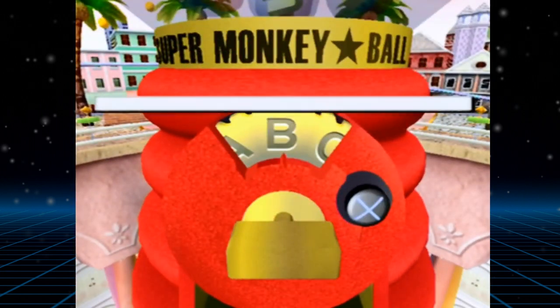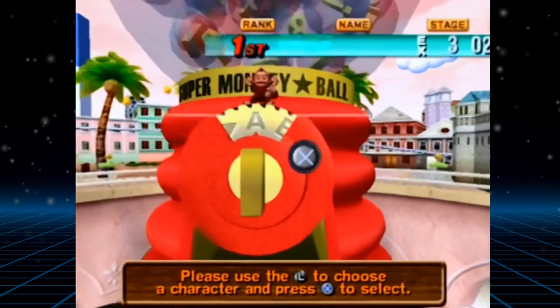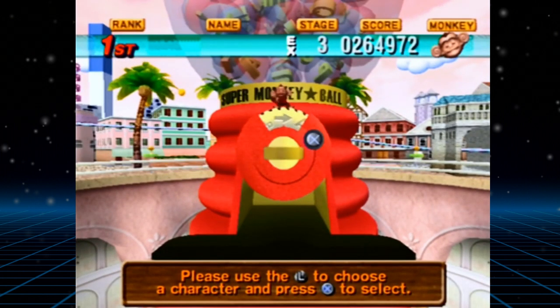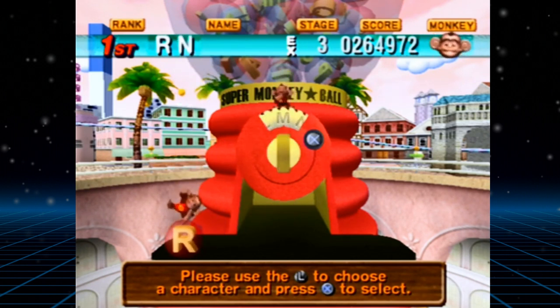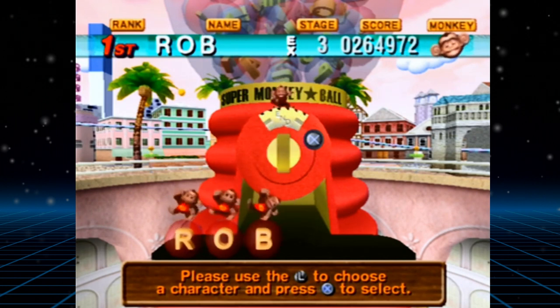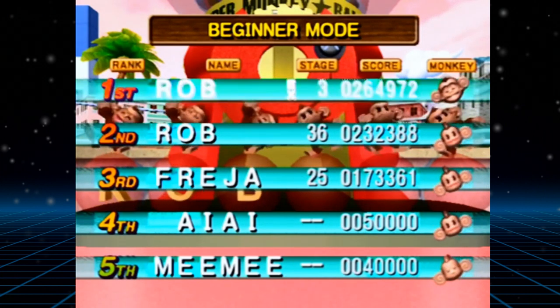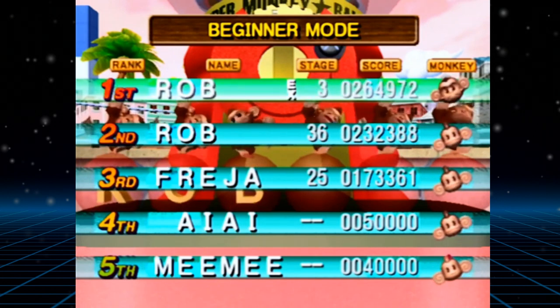When you finish challenge mode — either by completing all levels on your difficulty or getting a game over by losing all five continues — you'll be given a total score based on how quickly you completed levels and how many bananas you got, and this will be placed on a leaderboard. The idea being that if you give a friend a go, you can compete to see who gets the highest score. It's a neat idea, but it would work a lot better with online leaderboards — though obviously that's not really a valid criticism since this game came out when online console gaming was in its infancy.